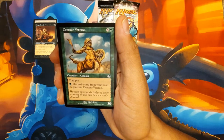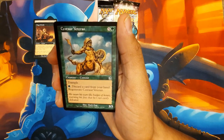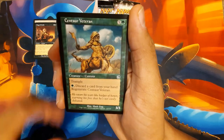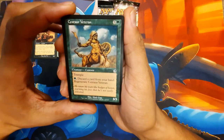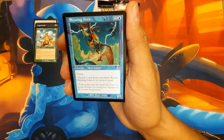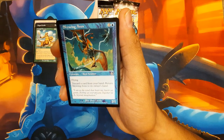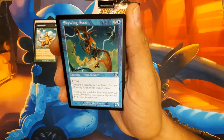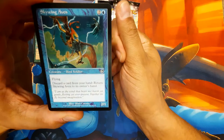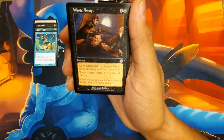Centaur Veteran - 6 mana for a 3/3, 5 and a green. Trample. Tap 1, discard a card from your hand to regenerate it. This is back in the day before cards were getting stupidly overpowered. Skywing Aven - 2/1 flyer for 3, 2 and a blue. Discard a card from your hand to return it to your hand. Kind of like Fleeting Image from Urza's Legacy, only discard a card instead of mana.